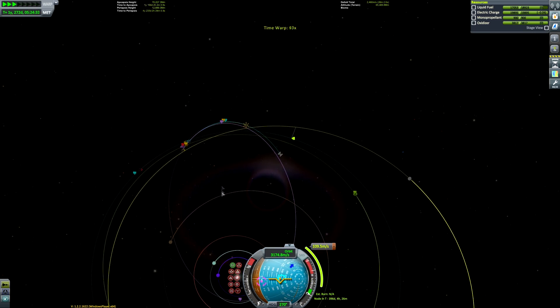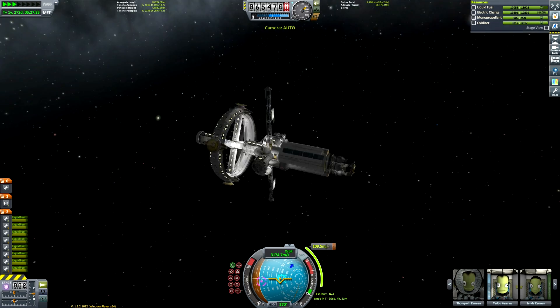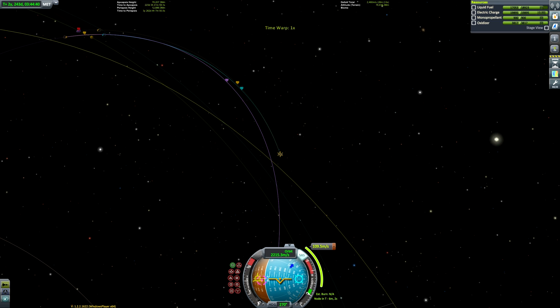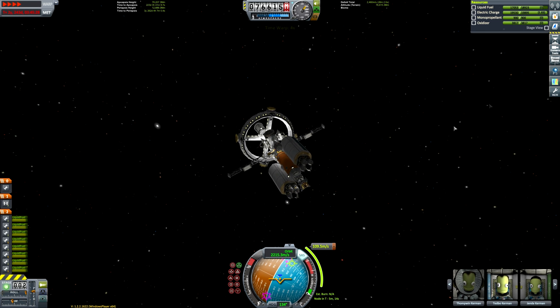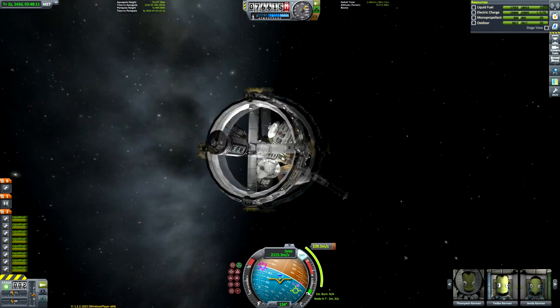We could use a mod like Precise Node — I think I do have that installed on this save — but for the sake of keeping things stock, because some people either can't be bothered to run mods or don't have PCs that can run mods or they play on console, we'll just keep it stock. As you can see, this thing turns about as fast as a merry-go-round. I did speed up this footage; that's the mod Time Control just there. It's going to be quite a short burn — 109.5 meters per second — and we've still got 2,500 meters per second in total, so we have loads of fuel left over.